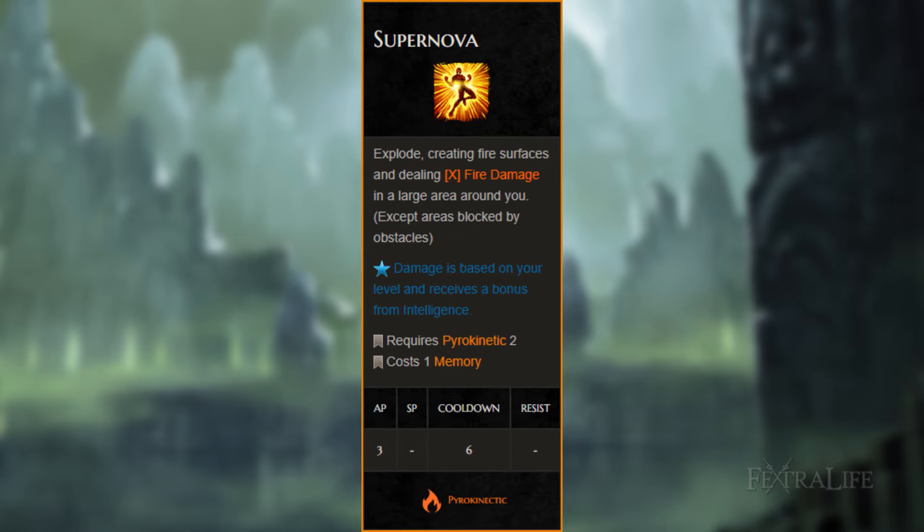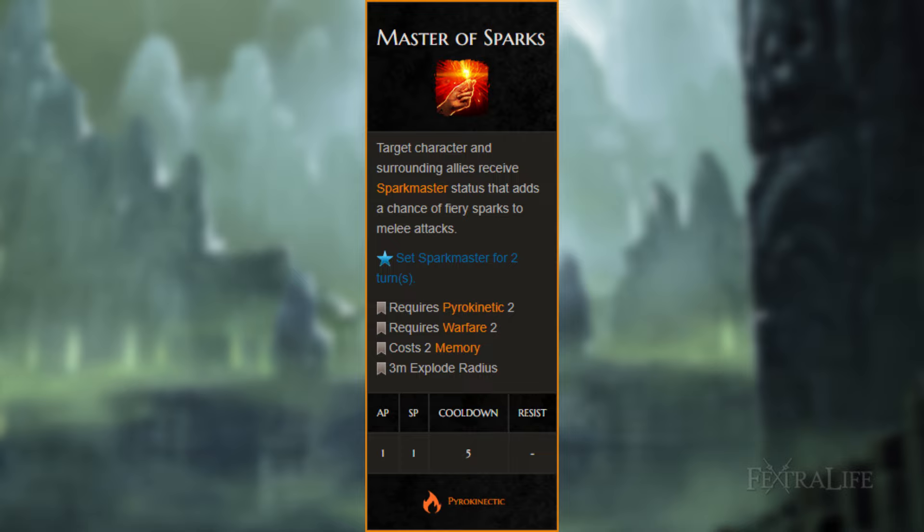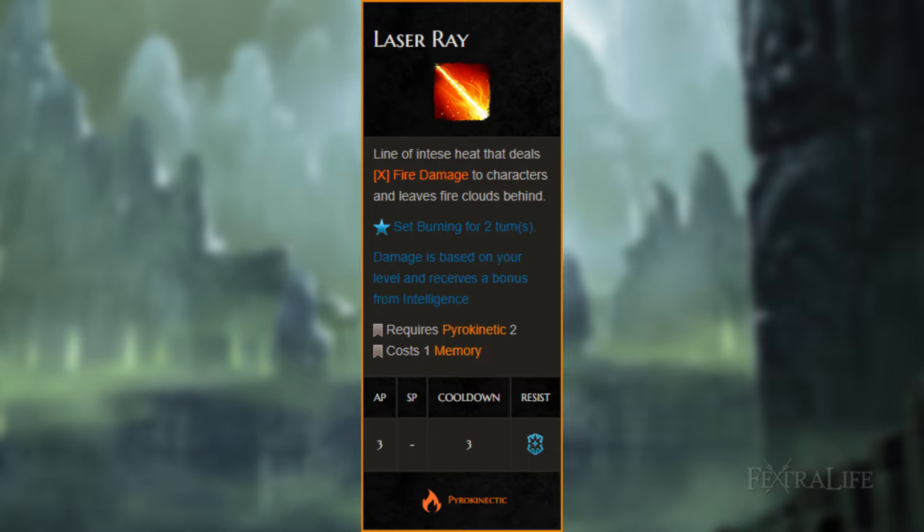Supernova might be the skill that makes the best case for this build. It costs a hefty 3 AP but deals incredible damage — be sure you're standing in fire when you use it to reduce its cost by 1 AP, and be careful not to damage your party members. Flaming Tongues is probably the second best skill for this build; it will essentially give you multiple attacks of opportunity if anyone comes near you for 3 turns. Between this and Opportunist, you have little reason to play a ranged pyromancer. Master of Sparks deals amazing damage when you use Whirlwind and will help you get in some AOE fire damage. Laser Ray is a great damage-dealing skill that can hit multiple targets — try to be standing in fire when using it to reduce its hefty cost of 3 AP by 1. The smoke from it can also hide you from ranged attacks.